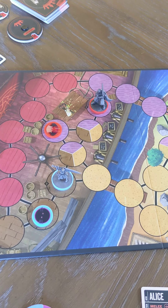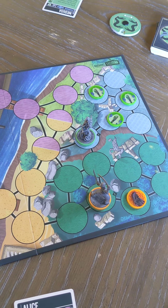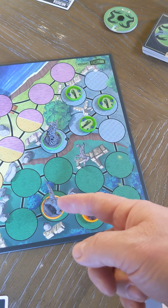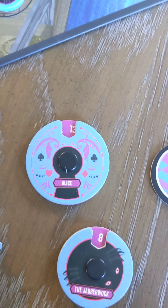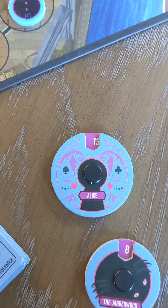The objective of the game is to be the last player standing, meaning the last main character miniature left on the board. If a sidekick is killed, both the sidekick and main character minis stay unless the main character is killed. These are hit point dials — Alice starts with 13 hit points, and when she gets to zero, she's done.